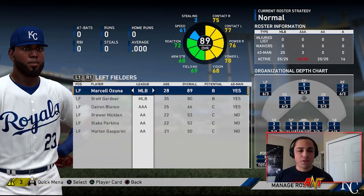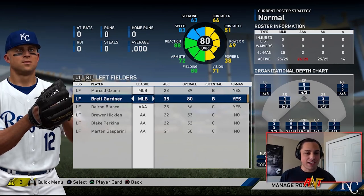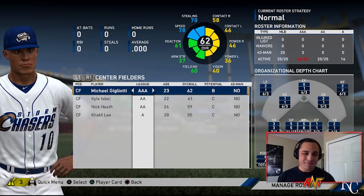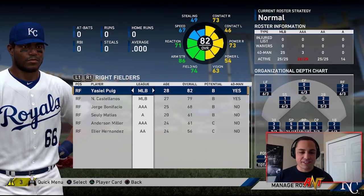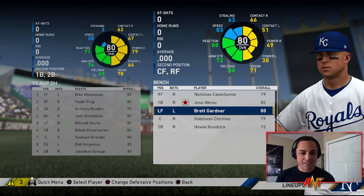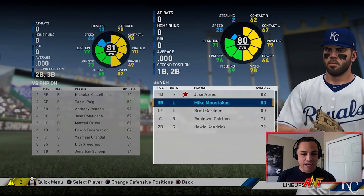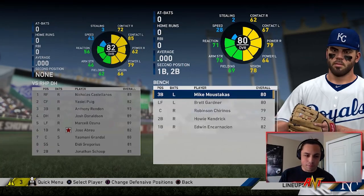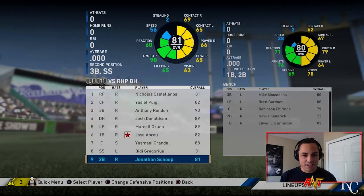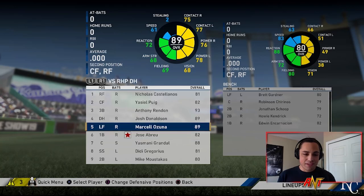At shortstop we have Didi Gregorius. In the outfield we have Ozuna and Brett Gardner - Gardner actually had himself quite a year, I was pretty shocked by that. We don't have a real center fielder; you could say Brett Gardner, but outside of that not really. We also have Puig and Castellanos. I know Avisail Garcia is also a free agent but I decided to go with Gardner. We can make Puig our center fielder. It's a pretty stacked lineup.